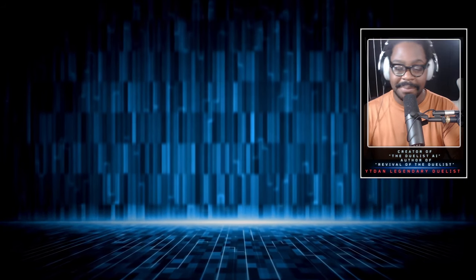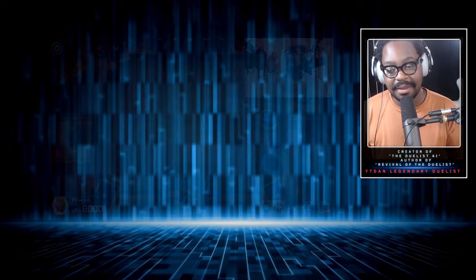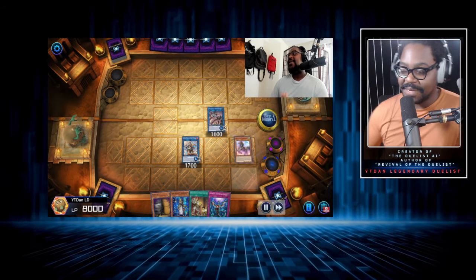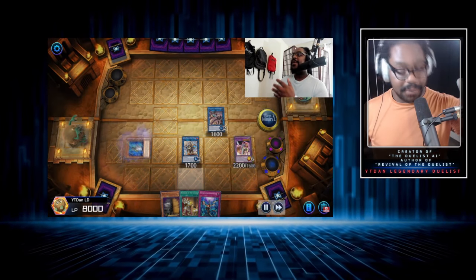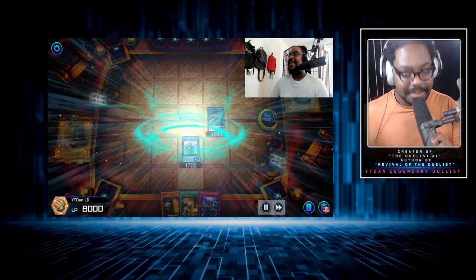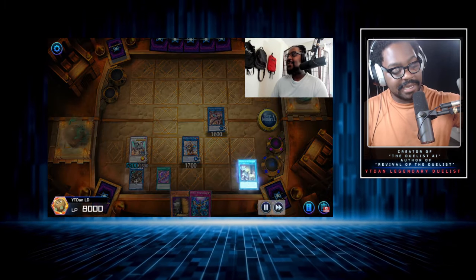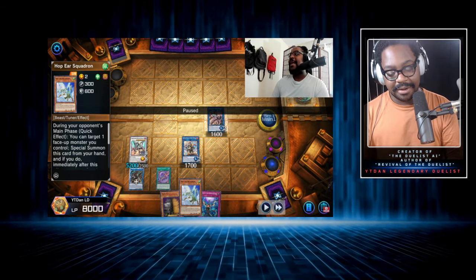Konami recently banned Borrel Savage Dragon and hit a bunch of stuff I was utilizing personally, which forced me to make a change. This entire time I've been working without a turn one going as a blind go-second deck in Master Duel, but in the TCG that's just not possible. You have to have some sort of turn one strategy. So when I look into my book at chapter eight, we talk about one-card combos and how they're powerful tools.